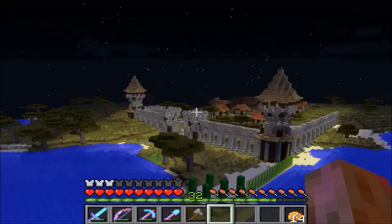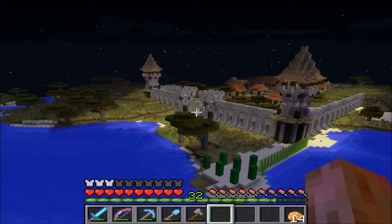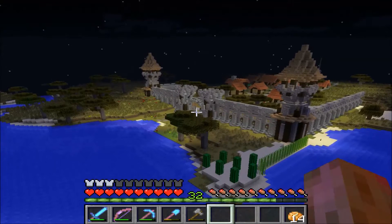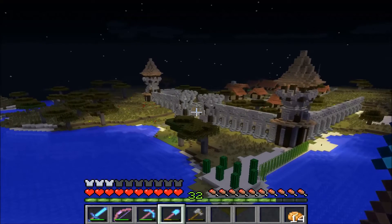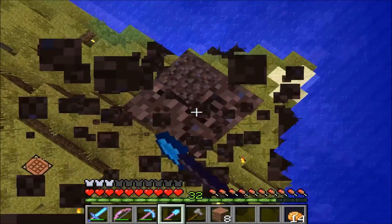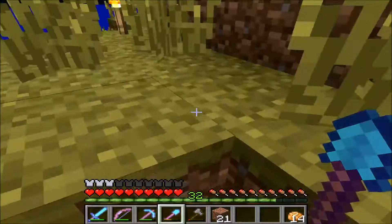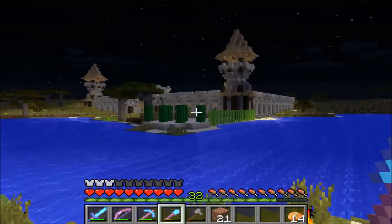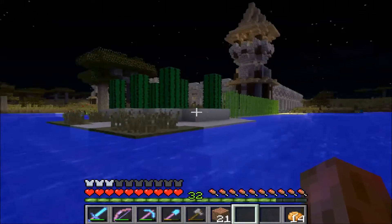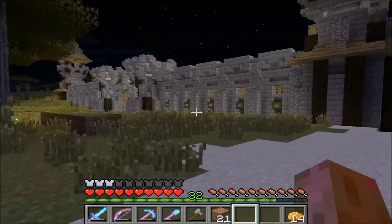If I removed all the fencing and had all the castle walls open, mobs would be able to walk through the entrance, so I need to come up with an idea — maybe use carpet with a kind of ditch in the middle. Zombies stop at that point because they think of the drop and they don't see carpet as a walkable item. I don't know if that's been fixed in recent updates, but I think I'll definitely use that at some stage.